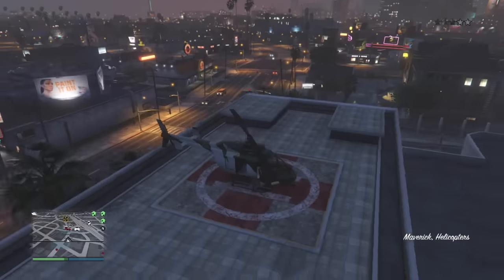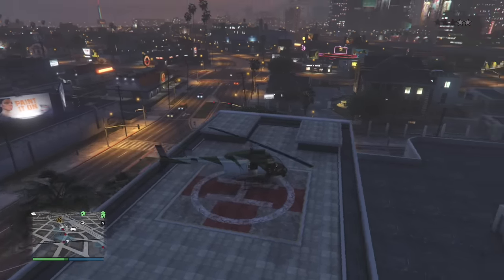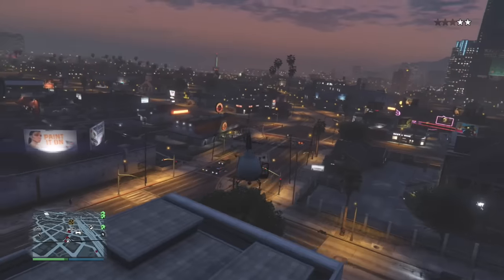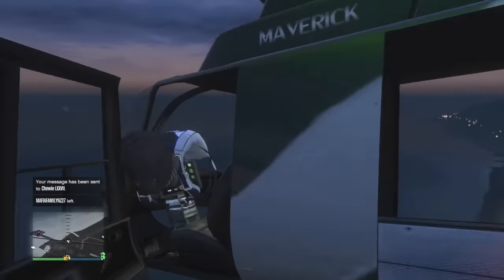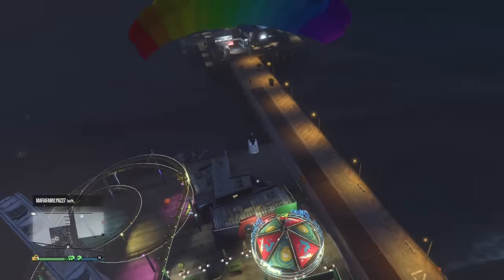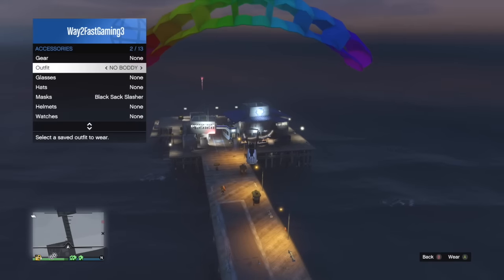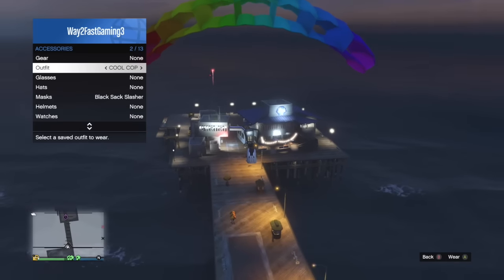Now I'll show you how to put a duffel bag on your outfit. Make sure you have a duffel bag on an outfit already. Go up in the sky in a helicopter, and once you're high enough and ready to jump, jump out, open your parachute, open up the interaction menu and hover over the outfit that you saved at the start of the video.